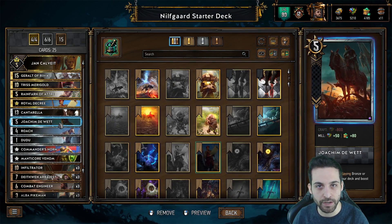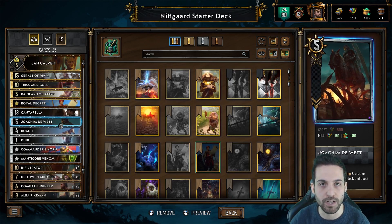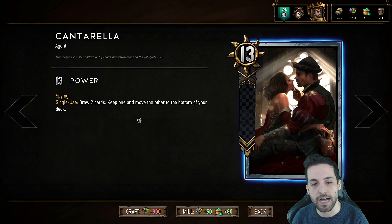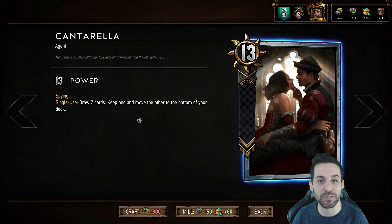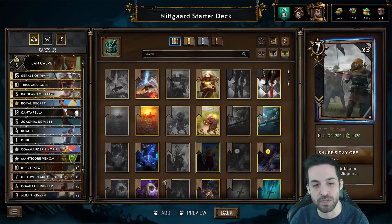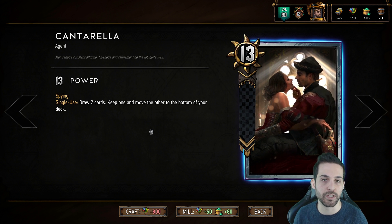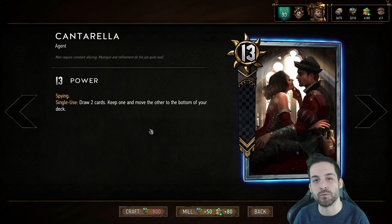Inherently, Joachim is whatever's on top of your deck plus five points, and has inherent synergy with the Deathwing Arbalest — if it's pulled out by Joachim, it can deal 6 damage directly to Joachim for betraying the empire and provide you with a 17-point swing. But that's not what we're going to aim for with Joachim — this is actually a component of our round three finisher combo, which I will go over as we talk about the gold cards. Next, we have Cantarella, which is a card-advantage Spy. Every faction has one of these.